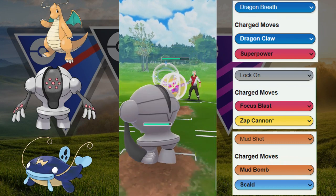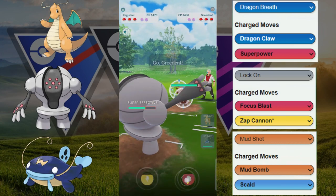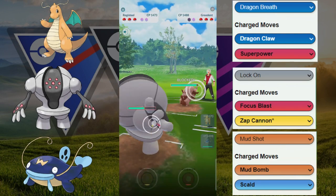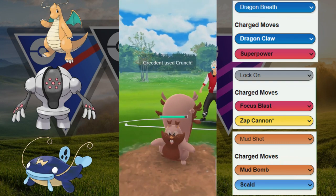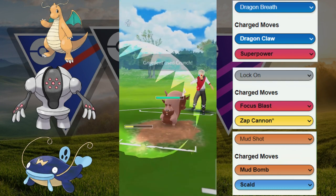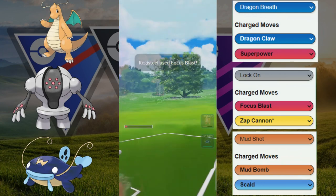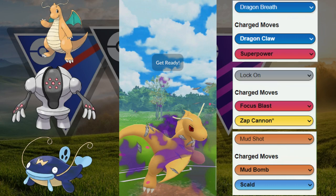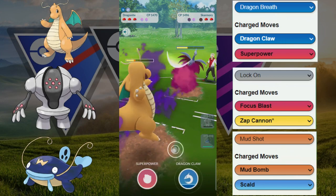We face the Skarmory — our opponent gets a little stun locked, throws a move, Draco Meteor goes through into the Registeel but doesn't do that much damage. They switch out into their Grimmsnarl. This Grimmsnarl gets to a move but had to use a shield. One Crunch goes through — we avoid the debuff. Another Crunch comes through — we avoid the debuff again. Now we're threatening potentially two shields or huge damage. Our opponent takes that move and we switch out immediately into our Dragonite to snipe that energy, giving us an energy advantage heading into Skarmory.